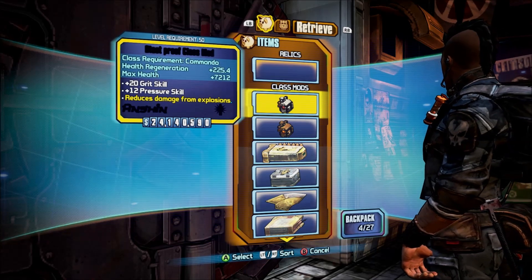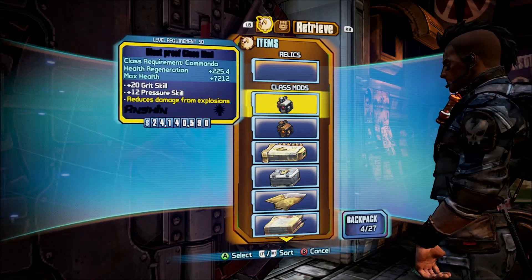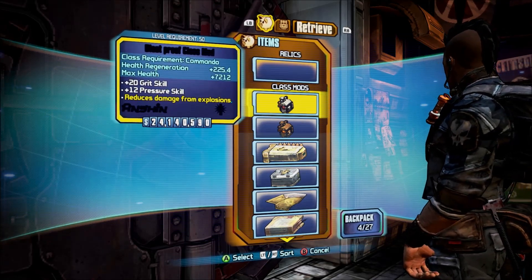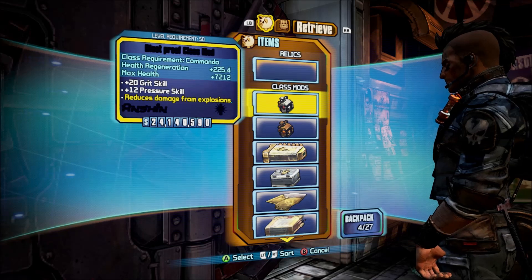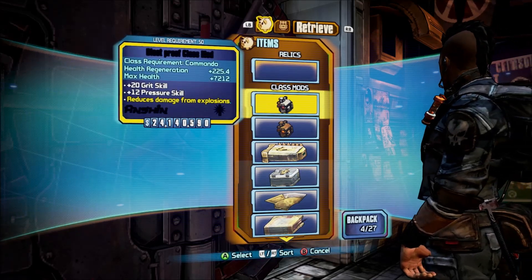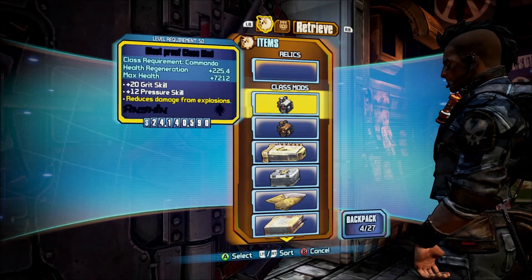You can do this as many times as you want — there's no limit to how many items you can store in the bank with this glitch. Just keep doing it over and over again. It's the easiest way to store items if you are completely full in your bank or inventory. I highly recommend doing this over the modding method I posted previously.